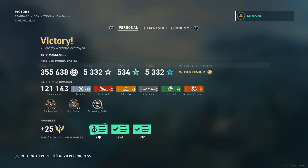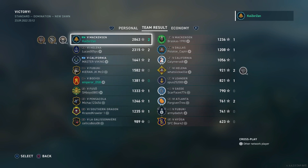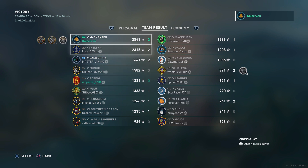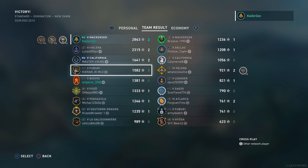We're here at the scoreboard — we managed to finish off the Mackensen and finished the match with 121,000 damage, Confederate, High Caliber, and a dev strike on that Helena — very very nice — for a base XP of 2,843 and two kills. It was a very nice match by our team. Unfortunately we didn't get the Dreadnought medal since we didn't take enough incoming fire, but it was a pretty good match in the Mackensen. Hope you guys enjoyed this video — if you did, hit that like button, and if you want to see more videos like this, hit that subscribe button. Thanks so much for watching, and I'll catch you in the next one. Au revoir!